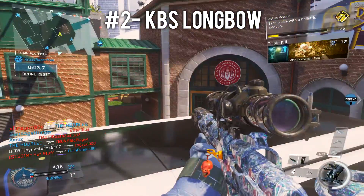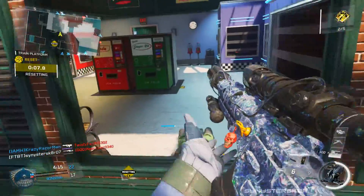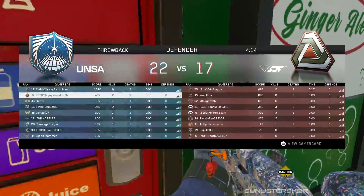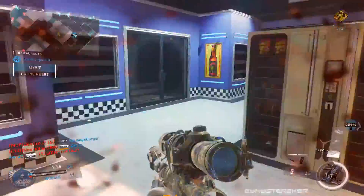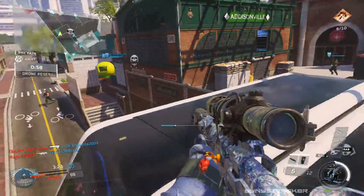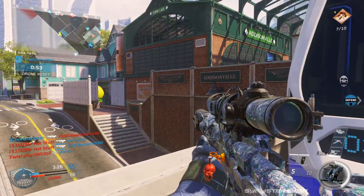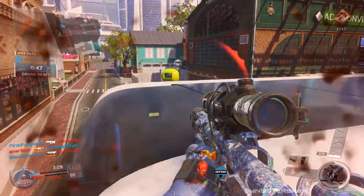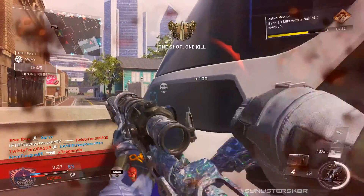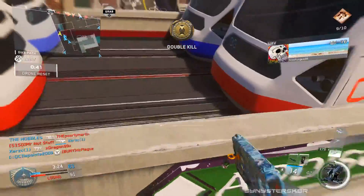At the actual number two spot I'm putting the KBS Longbow. The outcome of this list depended on whether I put the KBS or the Widowmaker at two - I went with the KBS because it's powerful and you get fewer hit markers. I don't like getting hit markers when I'm sniping. The KBS fits the slower, powerful bolt-action archetype, but Infinite Warfare really emphasizes the slowness - it has slower movement speed, slower aim down sights, and takes longer to rechamber between rounds.